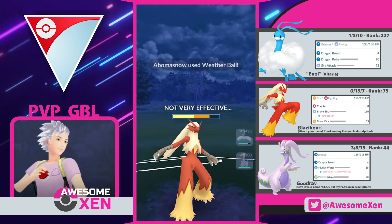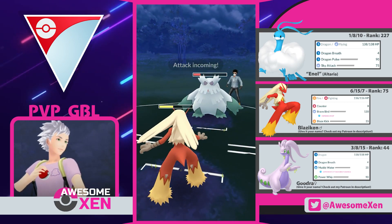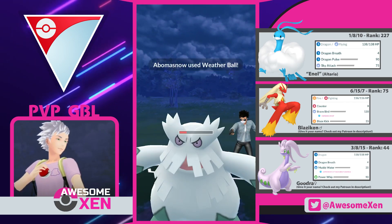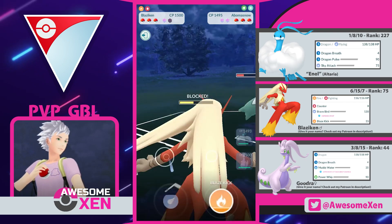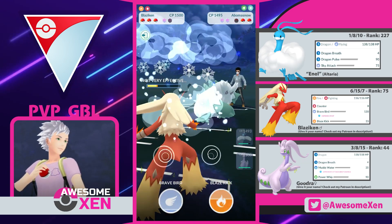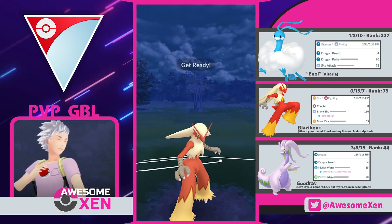Here comes their attack! We can take a Weather Ball! Keep attacking, buddy! Another one already? Damn it! We need to give up a shield here! Now let's farm down! Enough Blaziken, stop attacking! Bring them down! Good job, buddy! We need it to be as slow as possible so their next Pokemon can't farm us enough.